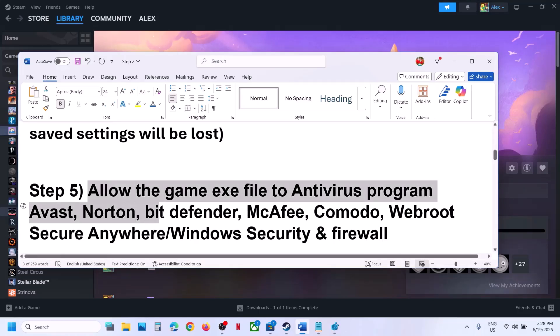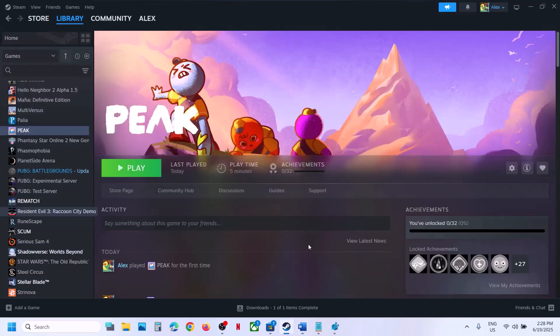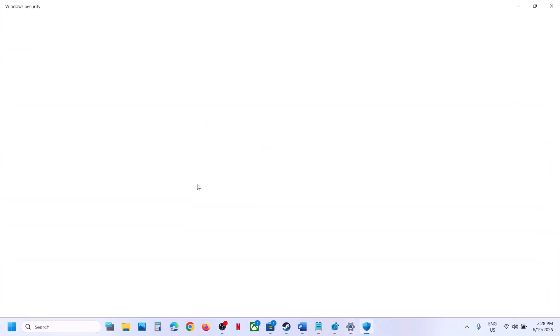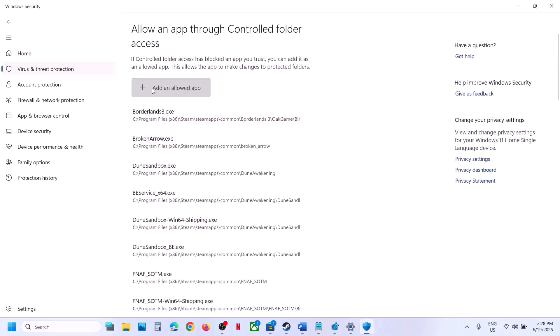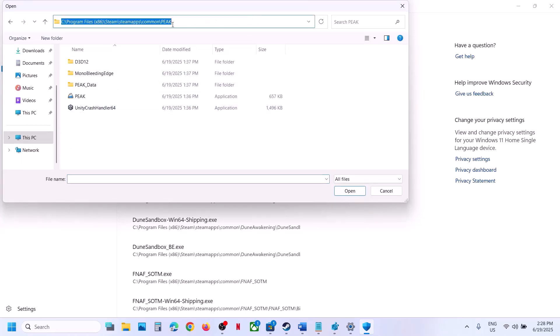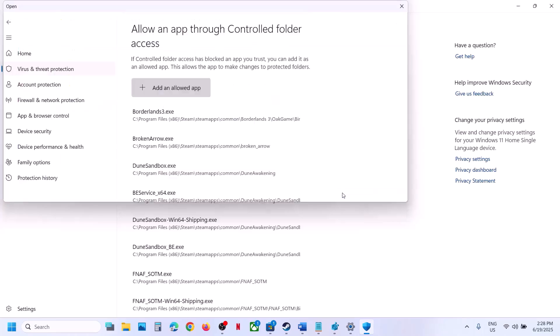Still not working? The next step is to allow the game exe file in your antivirus program. If you have any third-party antivirus like Avast, Norton, Bitdefender, or McAfee, allow the game exe file. If you're using Windows Security, open Windows Settings, go to Privacy and Security, click on Windows Security, then click on Virus and Threat Protection. Scroll down and click on Manage Ransomware Protection, click 'Allow an app through controlled folder access', click yes, then click 'Add an allowed app', click 'Browse apps', and go to the game installation folder. Select the game exe file and click Open.